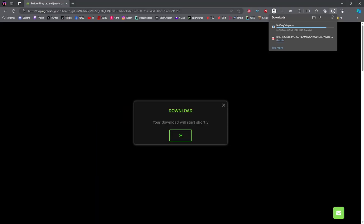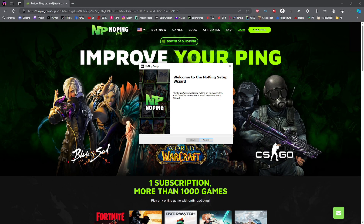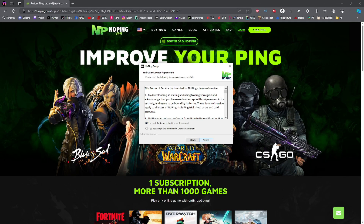Your download will automatically start. Once your download is done, go ahead and open the file. Once the NoPing setup wizard starts up, begin the setup process by clicking 'Next,' accept the terms and license agreement, click 'Next,' and click 'Next' one more time. On the next page, you can put in any game you want — for this video we're going to be using Fortnite. Go ahead, type in your game, and click 'Install.'